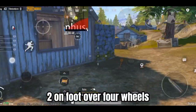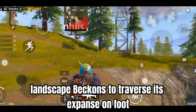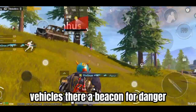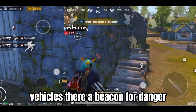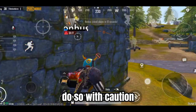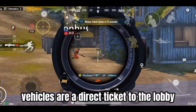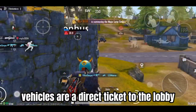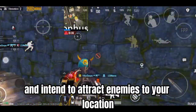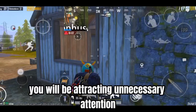Tip 2: On Foot Over Four Wheels. Livik's compact 2x2 km landscape beckons you to traverse its expanse on foot. Vehicles are a beacon for danger — a siren call to your adversaries. If you must ride, do so with caution, and never in the open fields where danger lurks. Vehicles are a direct ticket to the lobby. It's best to use them only when you're confident in your skills and intend to attract enemies; without a good skill set, you'll only draw unnecessary attention.